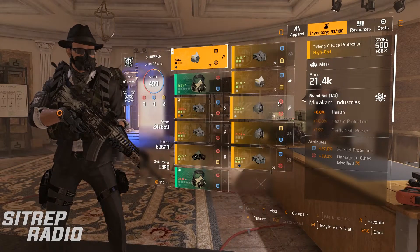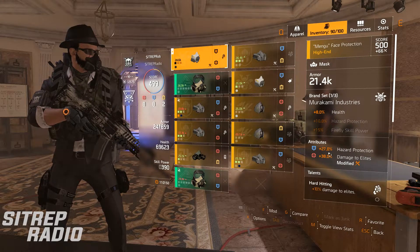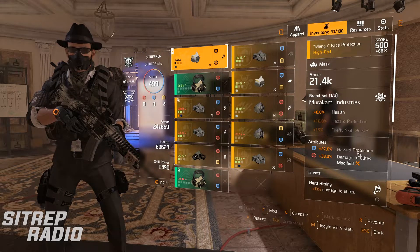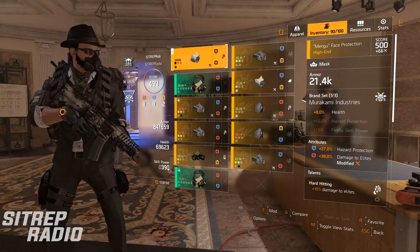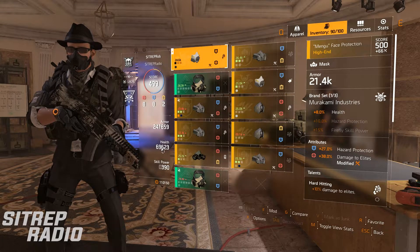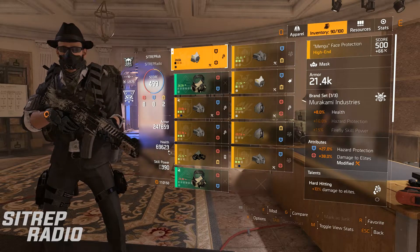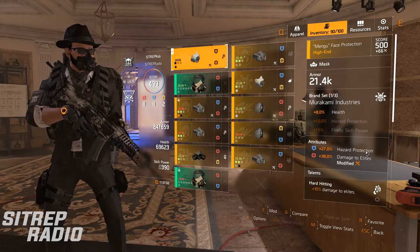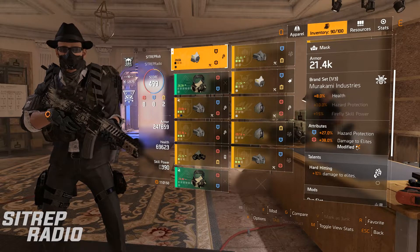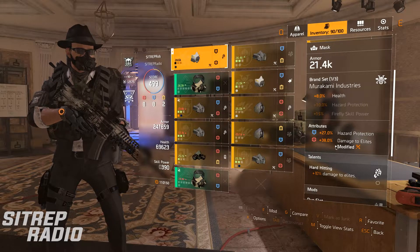Let's start with the mask. Obviously 8% health, which is great. Damage to elites and hazard protection. Hazard protection is pretty damn good in my opinion. I don't have a lot of health because I don't have the rolls to make a high health build, which is what most people are doing with Berserk at the moment. So I just went into hazard protection — I've got quite a lot. Hard hitting for damage to elites, and this could be a lot higher. That could be like 50, which would give me an extra 10 DTE.